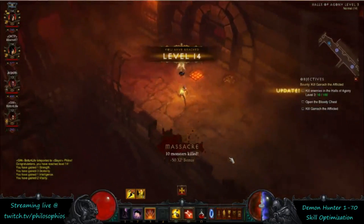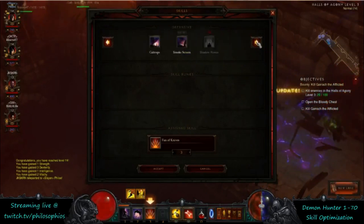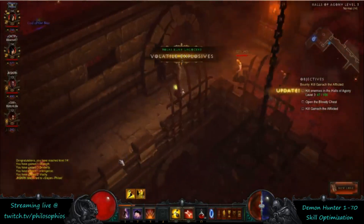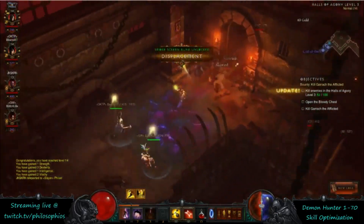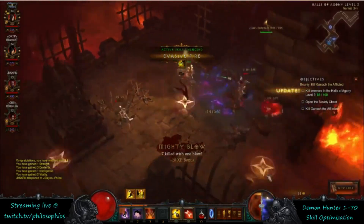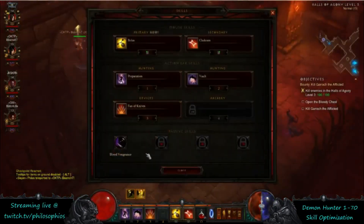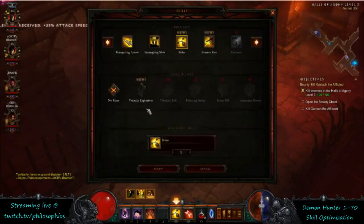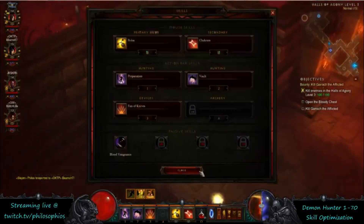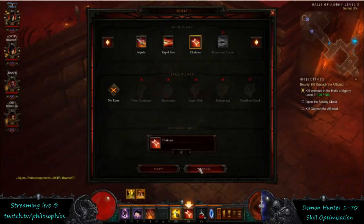At level 14 you unlock a new active skill slot — it automatically puts Fan of Knives there. At this level there's nothing really valuable to put there; you can run Rapid Fire for single target or just leave Fan of Knives for now since it's a free cooldown ability that does some damage. Eventually you'll want to change that to Sentry at level 25. Also at level 14 you unlock the Volatile Explosives rune for Bolo Shot, increasing the explosion radius to 20 yards and boosting area damage — pick that up for your generator.